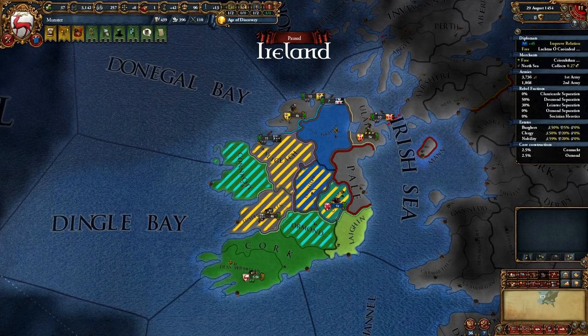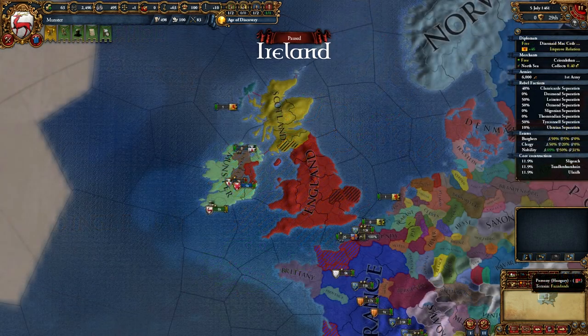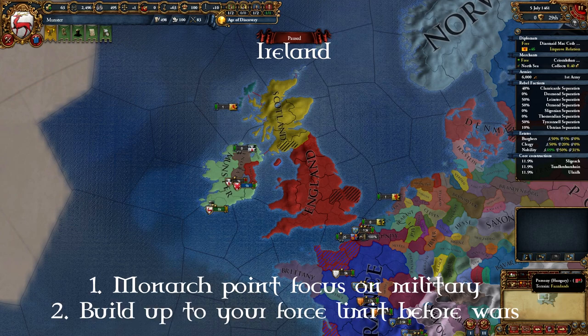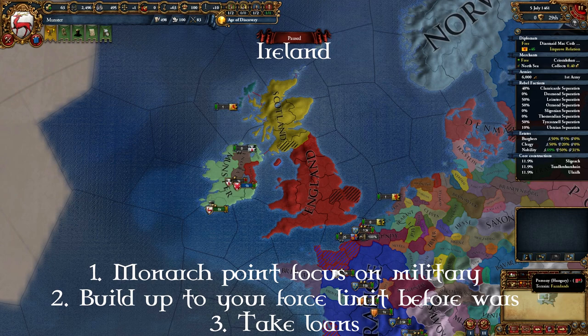Conquering Ireland has to be done fairly quickly, and it's not that hard. You just need to siege down your opponents before them, and that will always happen because you have a level 3 fort. You should put your monarch point focus on military at the start as you don't want to lag behind on military tech. Always build up to your force limit before going to war. The first couple of wars might need you to take a lot of loans but if you keep fighting wars and fully annexing with all their money, you should be okay.